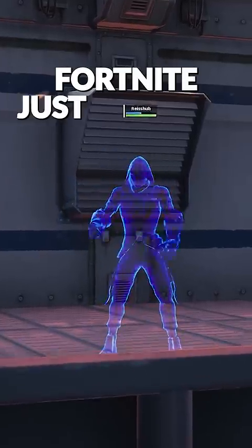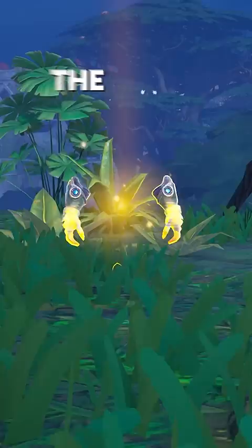Fortnite just released an item that makes you invisible: the Cloak Gauntlets. These make you invisible for a period of 20 seconds, and they have a 30-second cooldown with infinite uses.